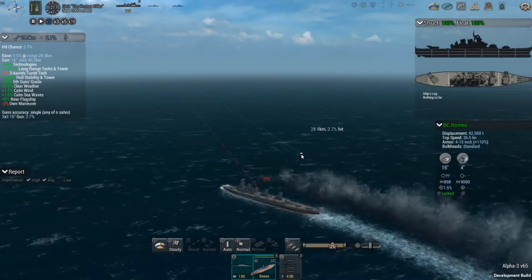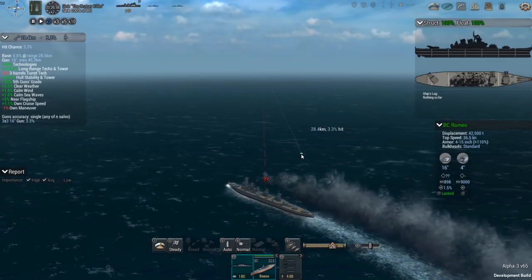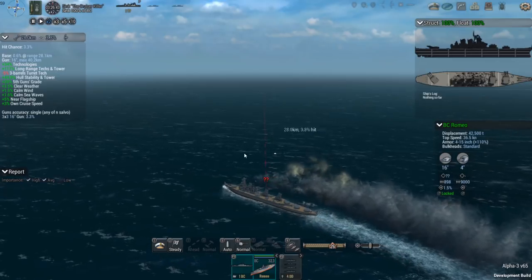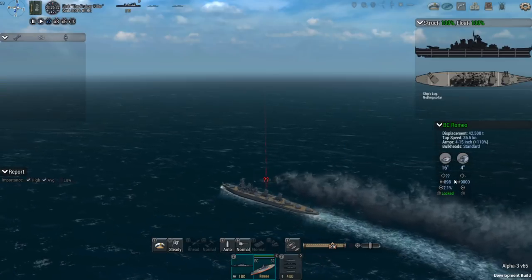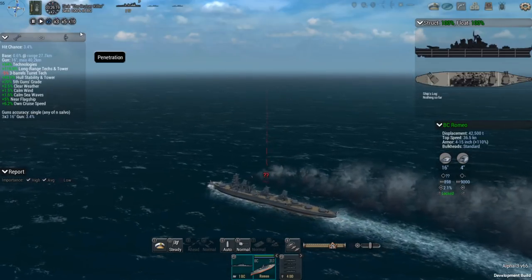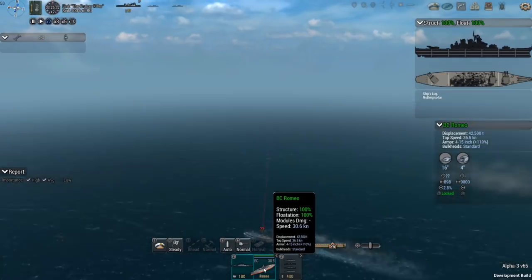There's a 119% bonus from the long-range tech tower, which is why I like choosing higher technology over extra money. We're starting to get the own-cruise-speed bonus as we slow down. Romeo has 9,000 rounds of four-inch ammunition and about 900 rounds of the 16-inch. Let's see how close we can get to hitting them from the start — they may not be in range yet.